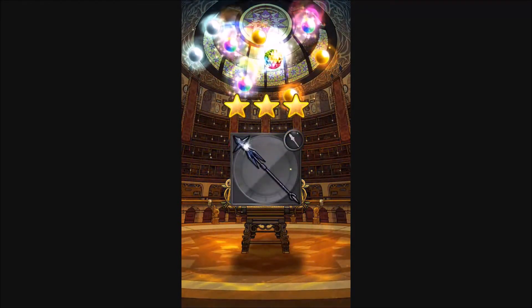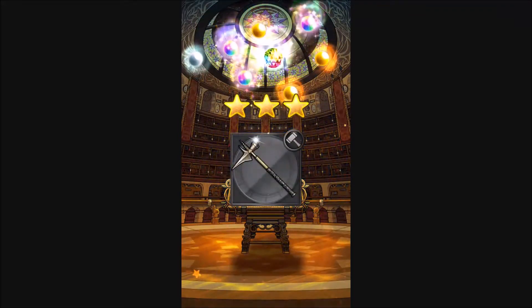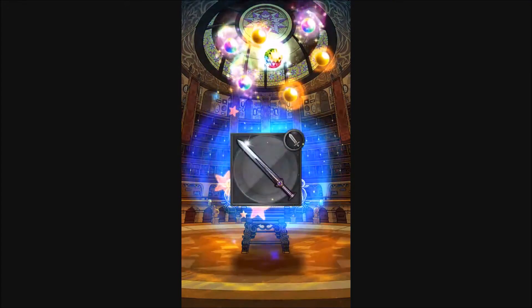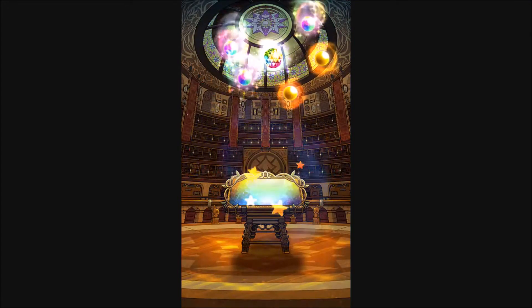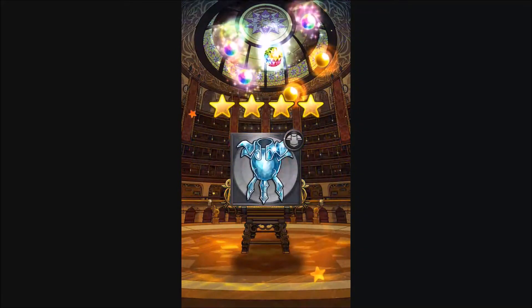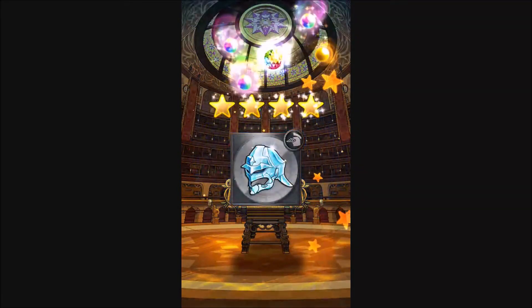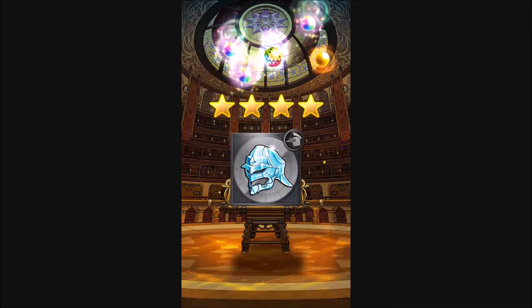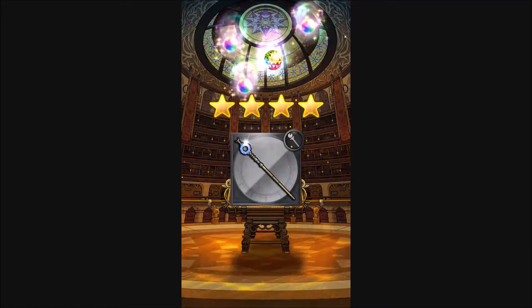We got a telescope, a spear, a halberd thing, a hammer, a sword — oh I'm really excited — another sword, a mail piece, and a crystal helm I can finally upgrade. That's pretty cool. Five star. And we get that circular rod.